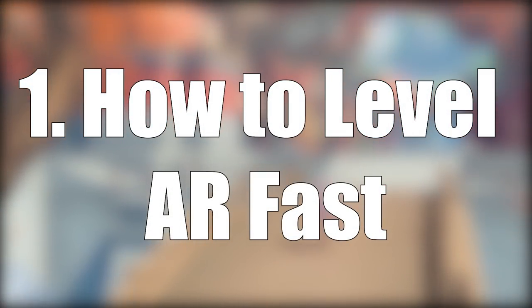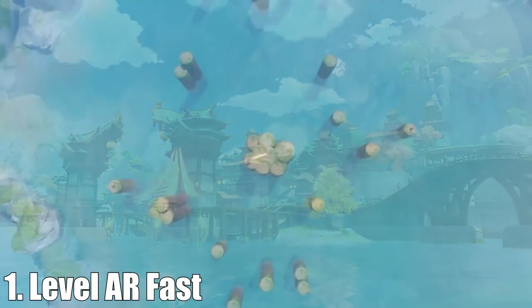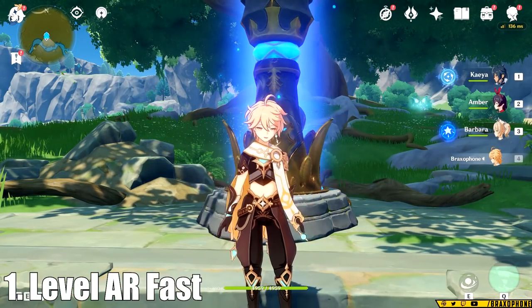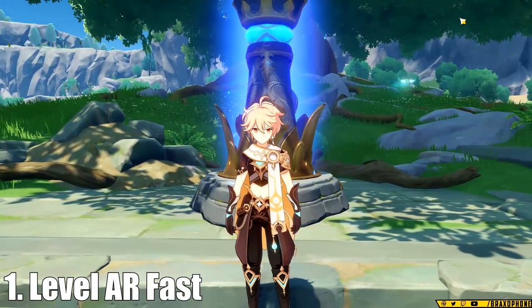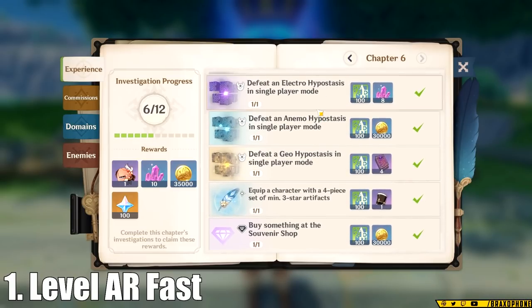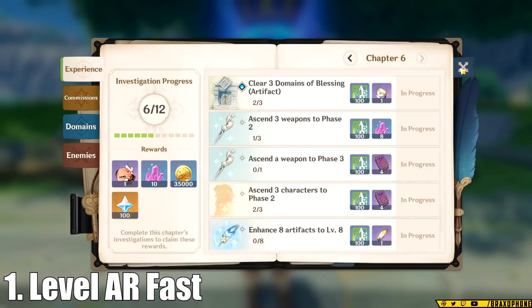Number one: how you can level your adventurer's rank fast. Every single time someone gives you tips about leveling your AR fast, they're going to tell you to do quests, domains, use all of your resin. You'll hear those things nonstop, but it's super important to remember how much of a bonus the adventurer's handbook gives. If you open up your adventurer's book, you're going to find a list of tasks that you can complete to give you 100 adventurer's XP per task. This boost to your adventurer's XP is huge in early game, and by completing these challenges, you're going to be able to access the archon questline a lot faster.